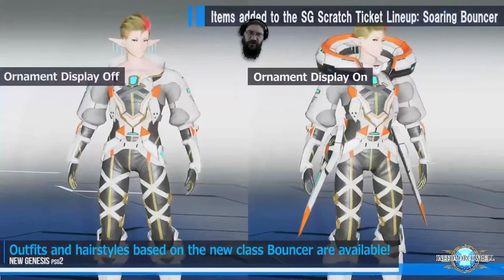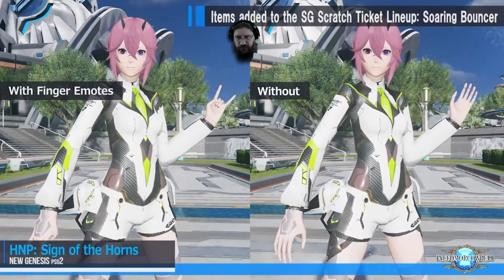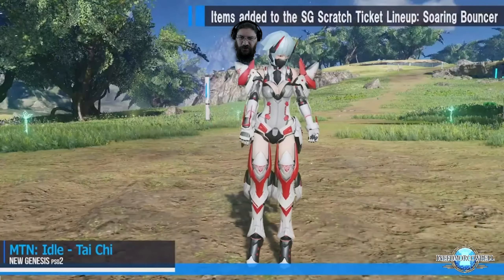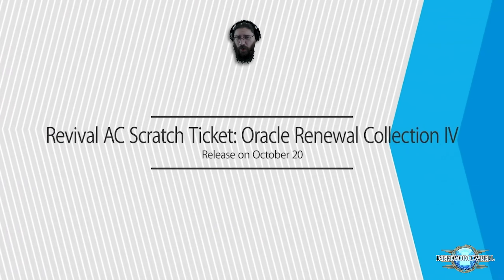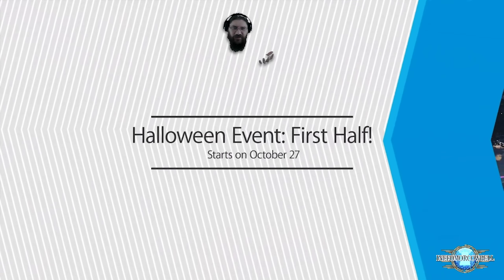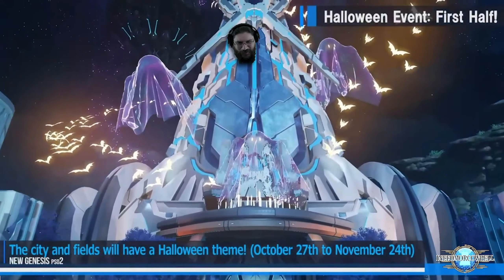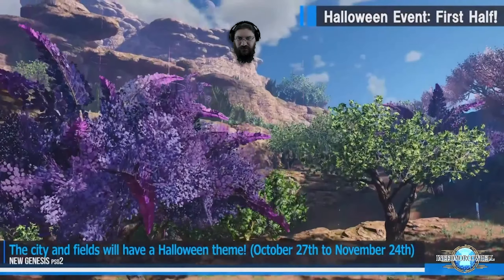The SG scratch first shows off the Bouncer class outfits. They mentioned in the video that this will include items from the previous SG scratch as well, with a nice idle animation of floating. You got your Oracle Renewal Collection 4 — a bunch of old outfits that they bring back. Then the Halloween-themed event runs October 27th to November 24th, with spooky bats, ghosts, purple trees, and Ruzzle Forest with dead trees.